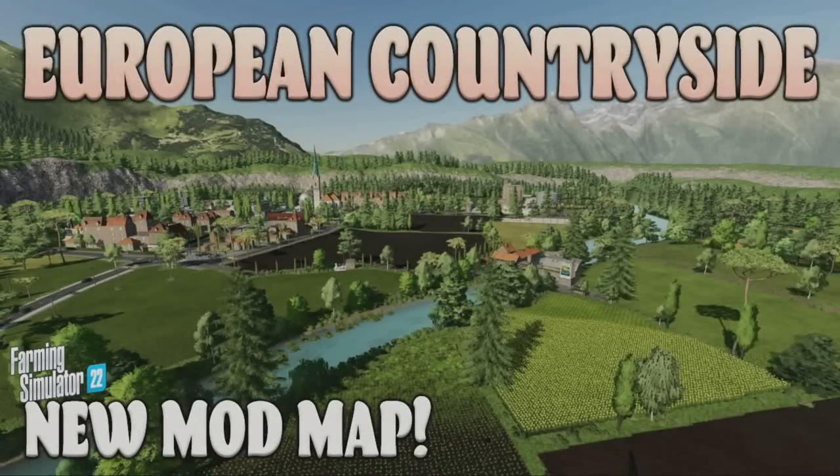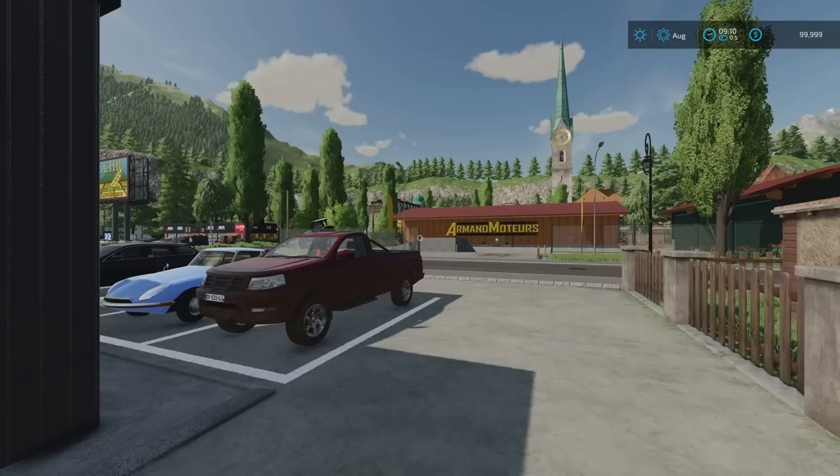Welcome to this look at a new mod map on Farming Simulator 22 with me Mr CLEP. I stand here in European Countryside, a new map out by Zero Oito. It's 256.17 megabytes to download. There are no mods added in by the map maker — it's all standard game stuff in the menus, including the texture templates. Contracts are available.